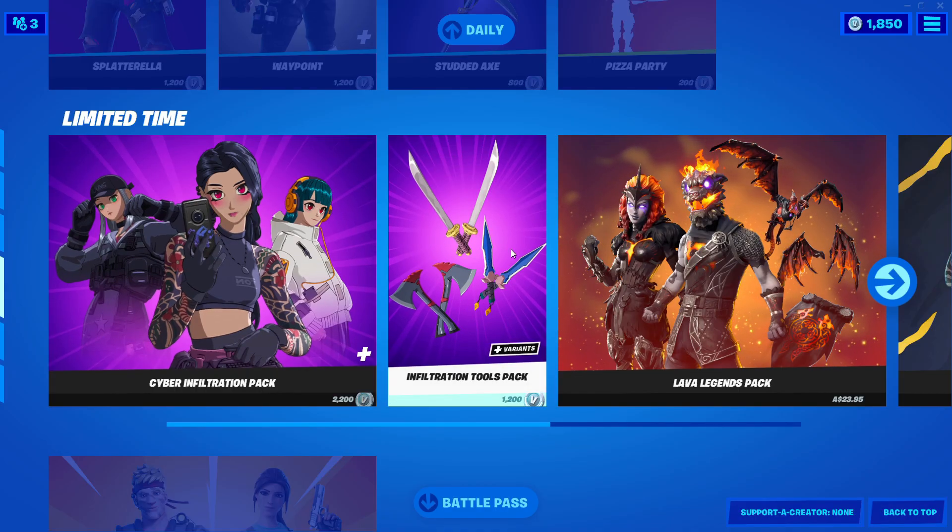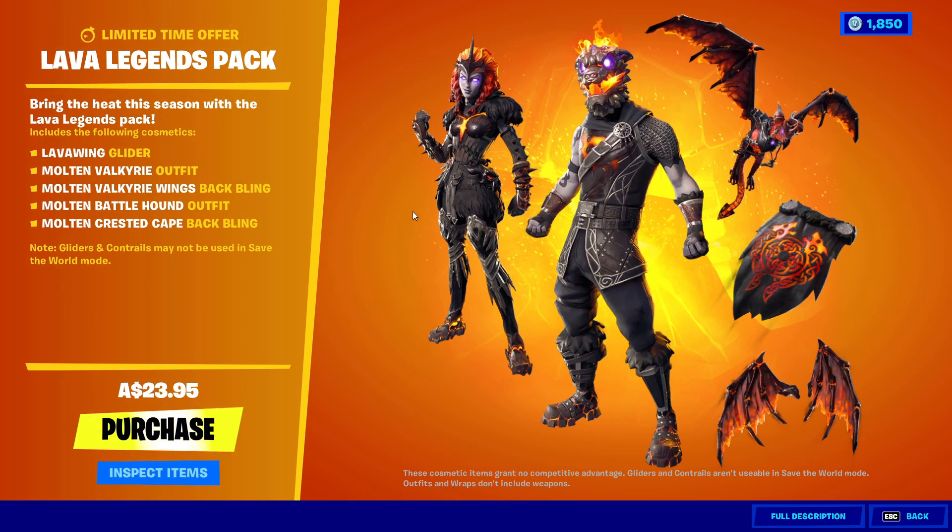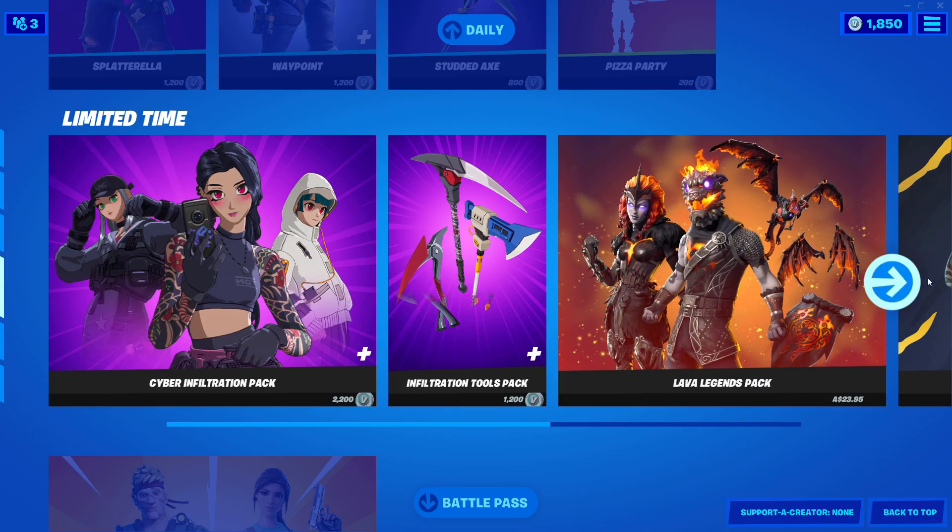That was the bundle. Next we also got the pickaxes. We got the Lava Legends Pack — I'm not sure if this was here yesterday. You get two skins, two gliders, and one back bling. It looks cool.